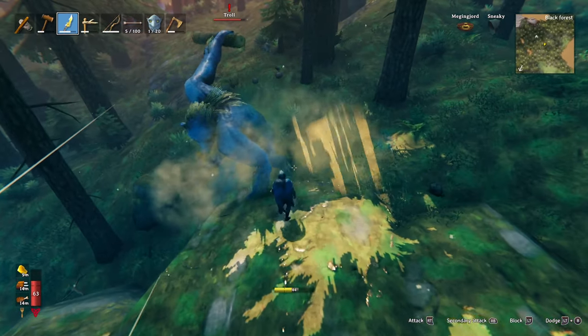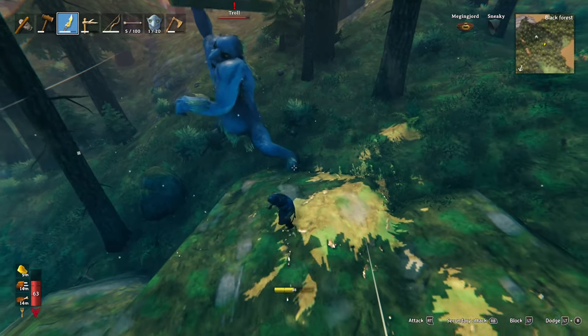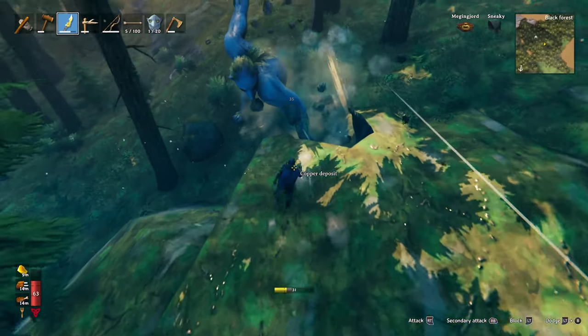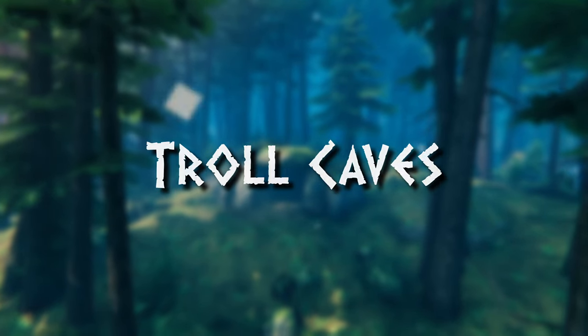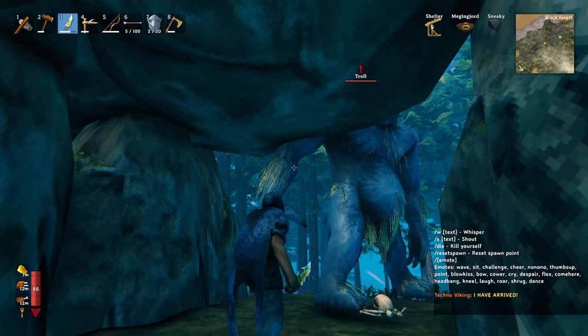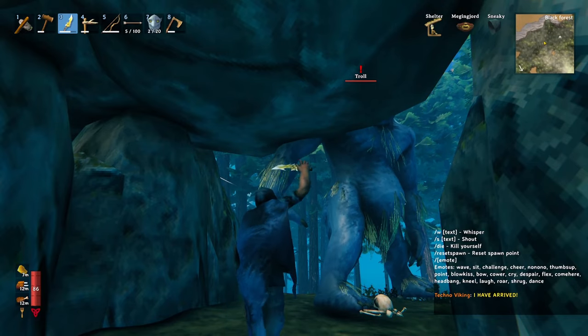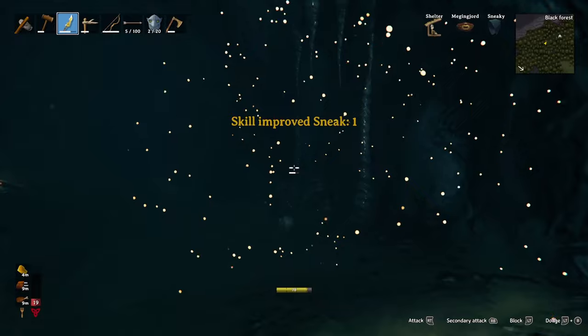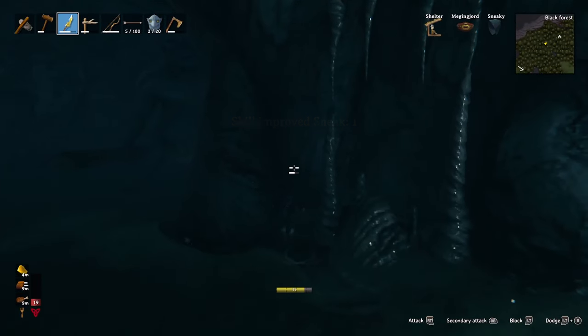The troll with the log normally alternates between his two attacks — the downswing then the sideways swing — so you can use that knowledge to your advantage when collecting resources. In the Black Forest you will come across troll caves. Trolls can't fit through the entry of their cave so you're safe from their attacks here, though the troll with the log can still hit you, so be careful. You can also run inside the cave and reset your aggro. This is a small instance cave that can sometimes have a troll and some treasure inside. If there is a troll inside you can use the cave to easily level your sneak skill by sneak walking into a wall around the corner from the troll.